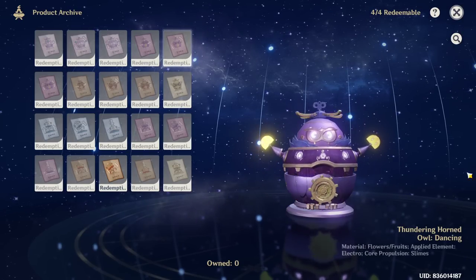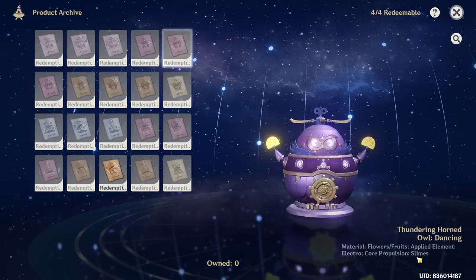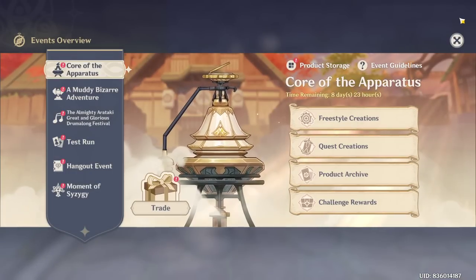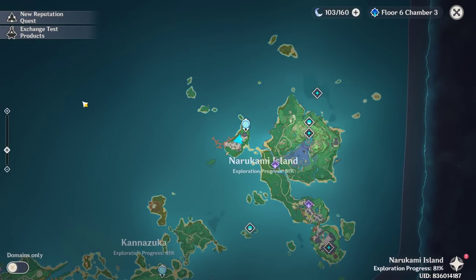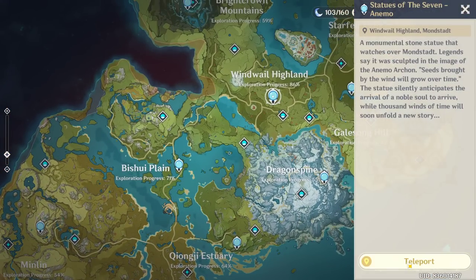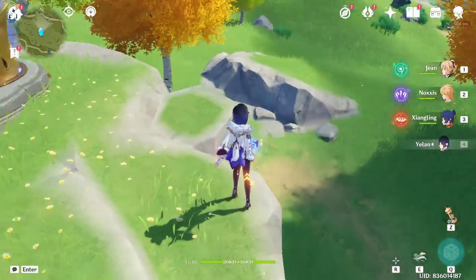We're going to try and craft the Thundering Horned Owl Dancing. We need flowers or fruits and Electro for the element, and slimes for the core propulsion. Let's try this right now — my gadget is at 0%, so let's get some flowers.